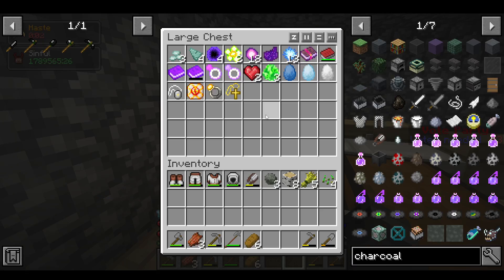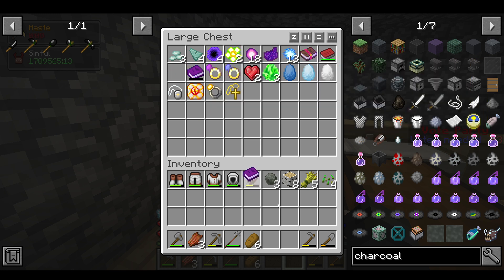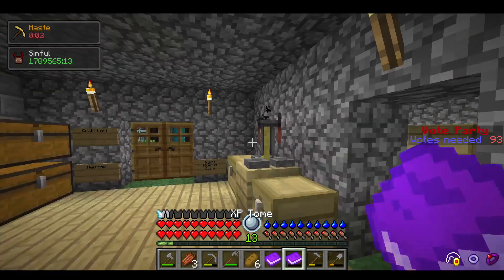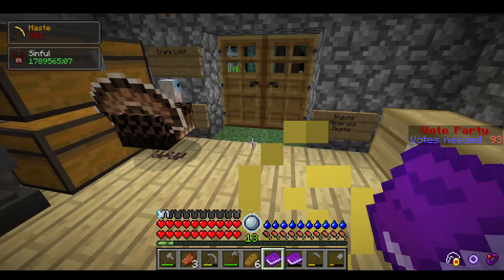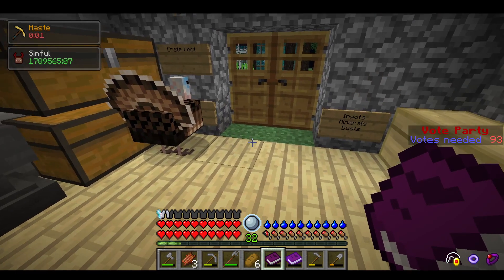So over here in this magic chest, we have all the magic items. I play with other friends and this is our collected base, so of course we have a lot of magical items. But I want to talk about XP tomes. We have a full one and an empty one. How XP tomes work — if I left-click this, I gain all the XP levels stored in the book.